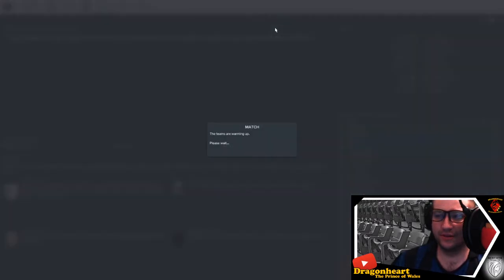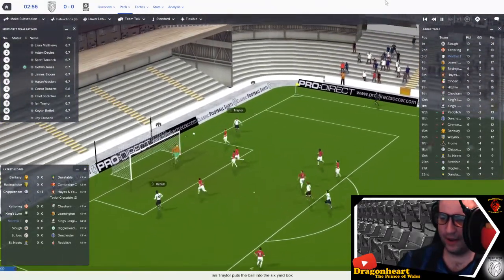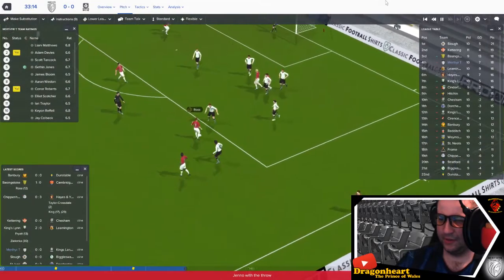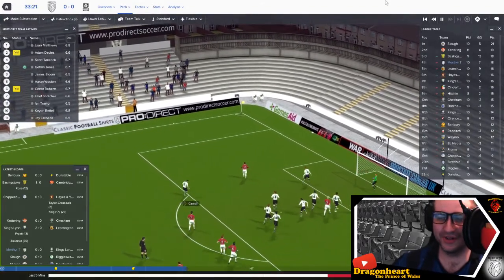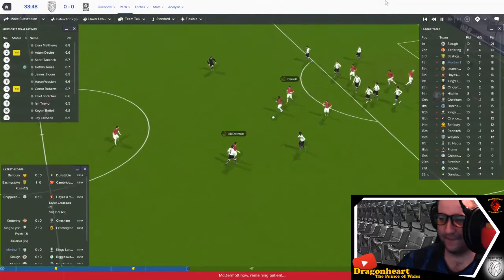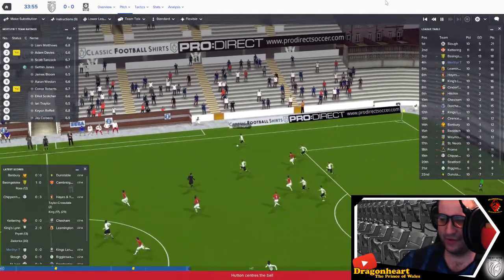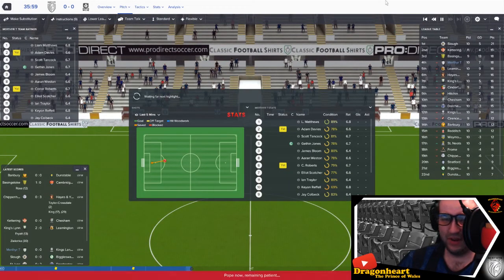Let's jump into the action. Jones plays the ball forward, Colbeck picks it up, good ball to Weston, great ball to Traylor — pull it back — Rafal, oh he saved it! A throw finds Ross, Ross to Carroll, Carroll with a shot — what a save by Matthews! The ginger ninja called into action again, pulls off a fantastic save. That's at Penydarren Park and there's a corner for Kings-Langley.